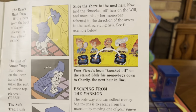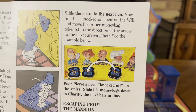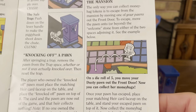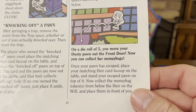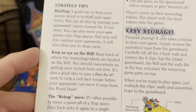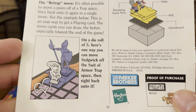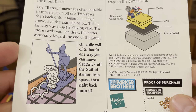Knocking off a pawn — slide their share to the next heir. Escaping from the mansion: on a die roll of five, you move your pawn out the front door and can collect money bags. There's also a retrap move — on a die roll of five, here's one way you can move Sedgwick off the suit of armor trap, then right back onto it.